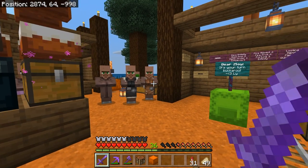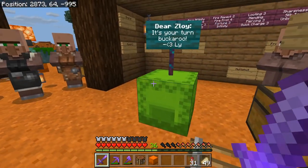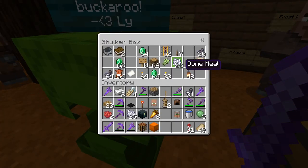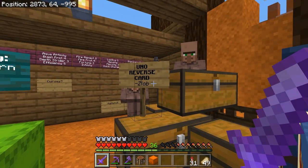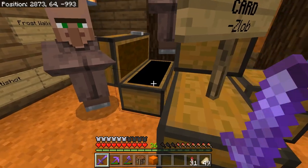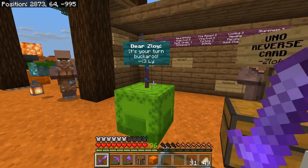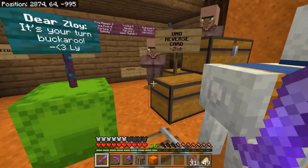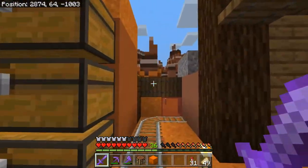Liara gathered a lot of really good villagers for us for our trading hall project, and she thought it's my turn to get us some villagers. Unfortunately, I had an Uno reverse card in the form of a lot of materials I gathered specifically to help her assemble the nether hub. So, no — I did actually promise I would take care of the villagers, but I just don't have the energy, patience, or willpower to deal with that right now.